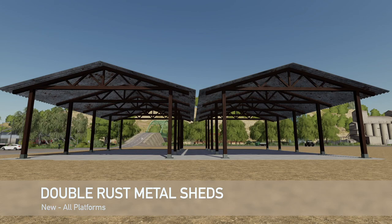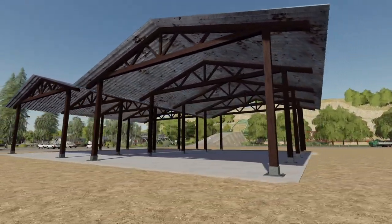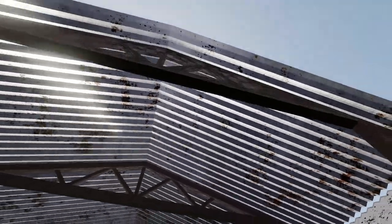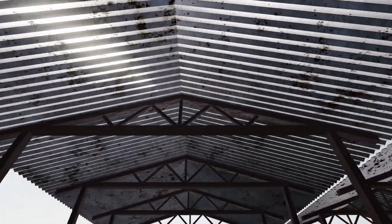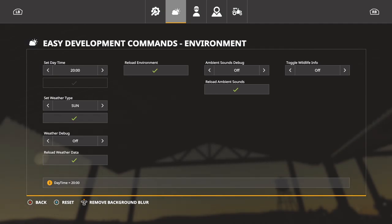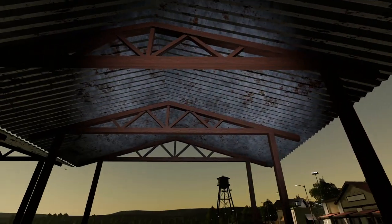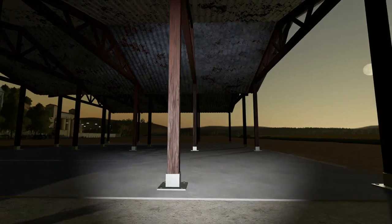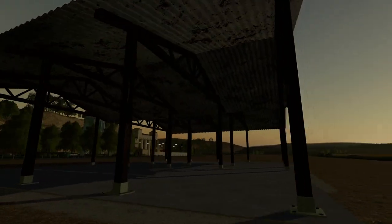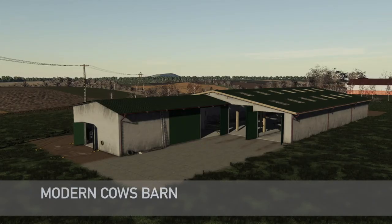Last new mod for all platforms today is the Double Rusty Metal Shed. This is a Seasons-ready rusty metal shed priced at $5500 with $5 daily maintenance. It looks really nice. Testing it at nighttime you do need a light inside. The metal isn't shining the light quite as bright as expected, but it's a pretty nice look overall — great addition to any farm.